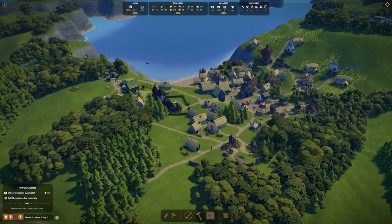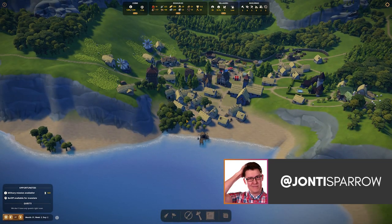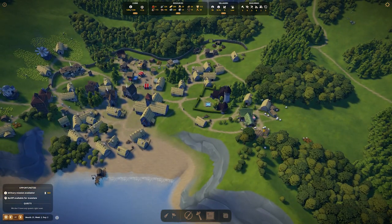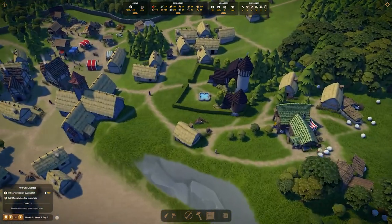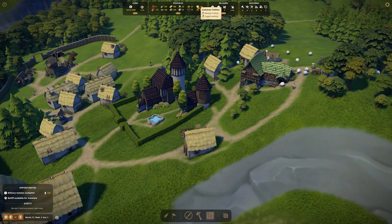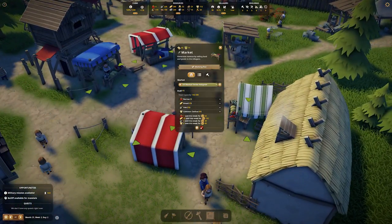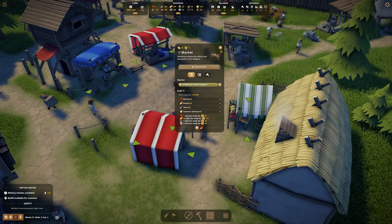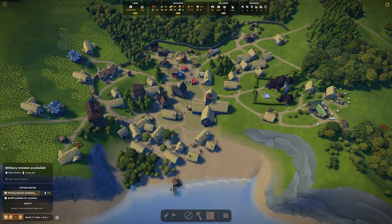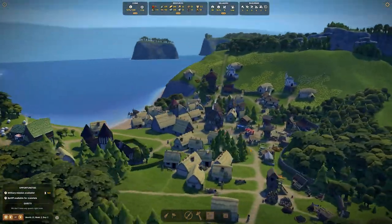Hello, welcome to Geekism and welcome back to Foundation where we're cracking on here in Geekton. Last episode we got sheep set up, which in turn was producing wool, which in turn was producing cloth, which in turn was producing common clothes. I think we did start selling clothes down here — yes, we now have common clothes available.